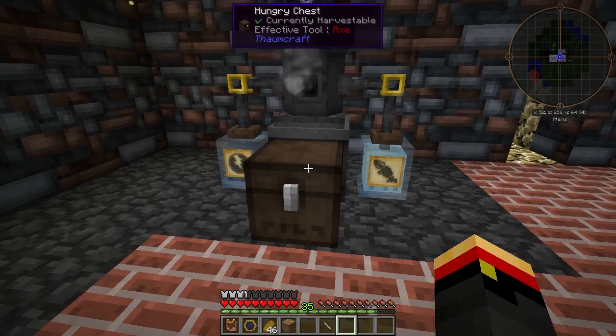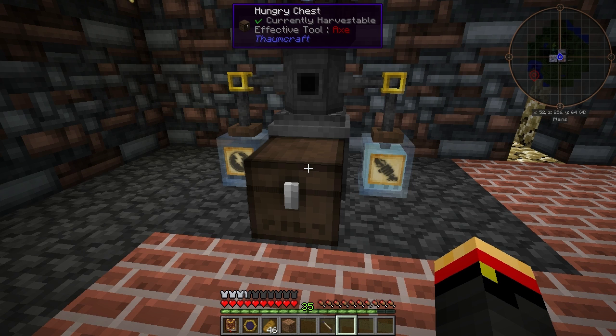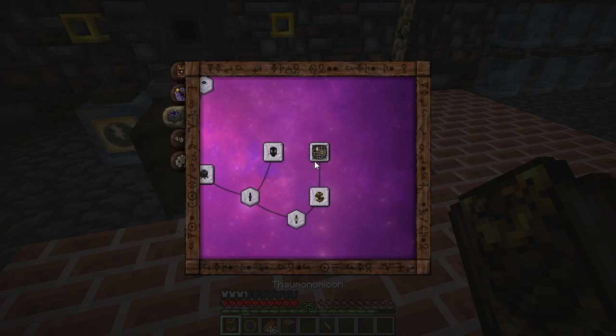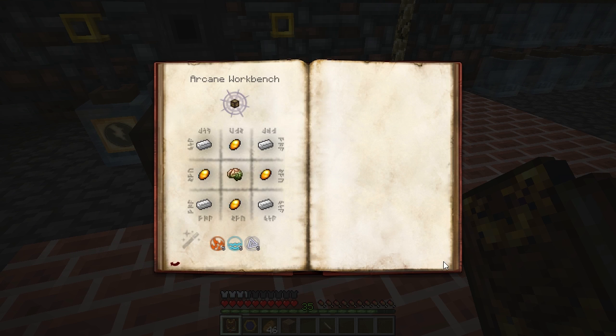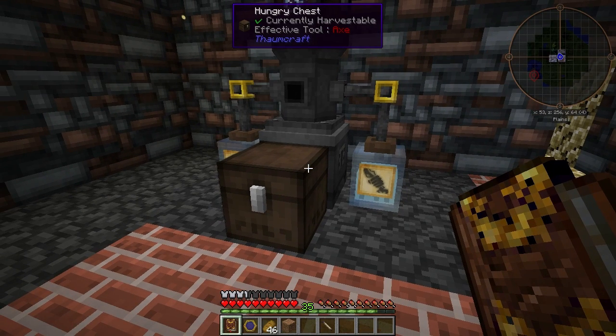It gets chucked out the front and placed right in the hungry chest. That covers the Thaumatorium and Automated Alchemy. One more thing to note is that you can set it up with more than one formula if you add some mnemonic matrices. Alright, see you next time.